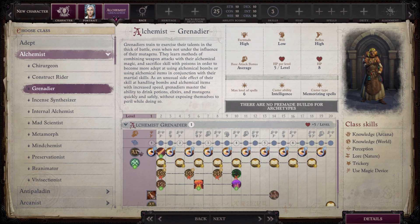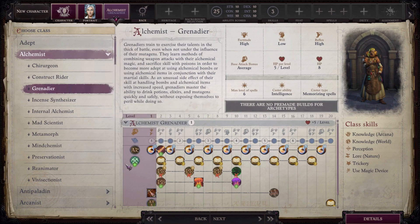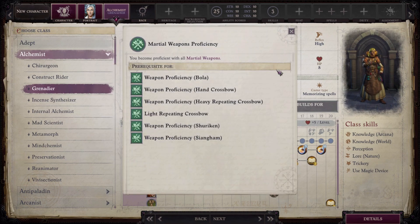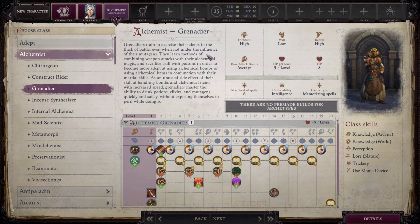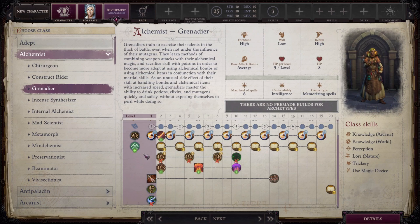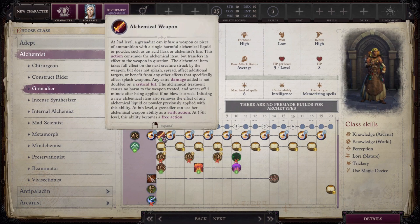Next is the Grenadier, an alchemist specializing in throwing grenades — and this one is pretty awesome. In addition to typical weapon proficiencies it also gets martial weapon proficiency with six different weapons. Not sure why you'd need extra weapons when you've already got bombs, but extra proficiencies are nice to have. Unfortunately you lose the ability to Brew Potions — not a huge loss, but it's a bit odd.